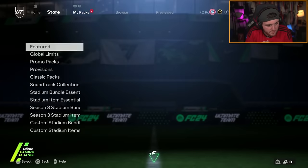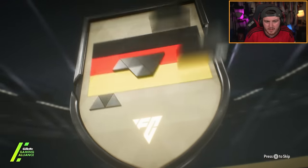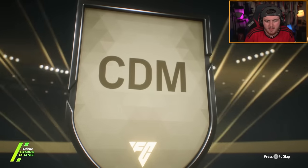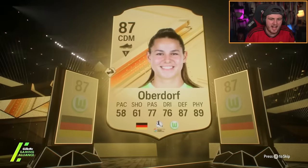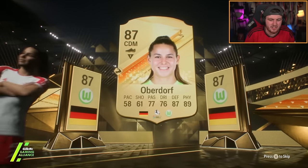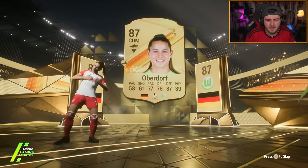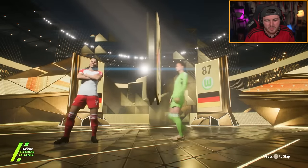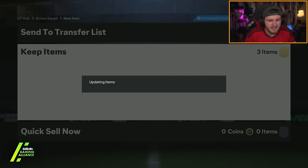We still haven't seen a future star in one of the packs. 85 times 3 — no pink flare again. Germany CDM Josh Kimmich — Oberdorf. It's a double walkout but you want Kimmich because it's an 88, so it's just a higher double walkout basically. He's got the Bayern kit on as well — Oberdorf and Sandra Panos, double 87s. The 85 times 3 is somehow worse than the 85 times 2. Fair enough.